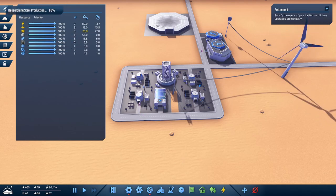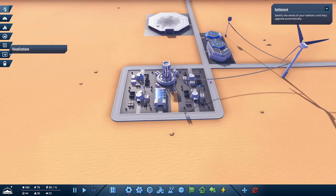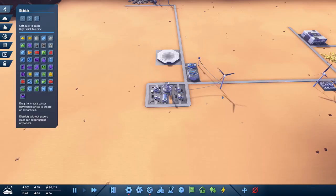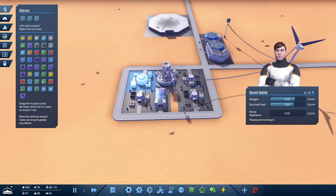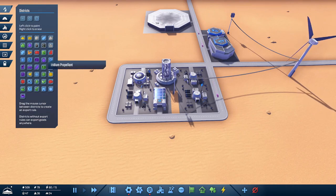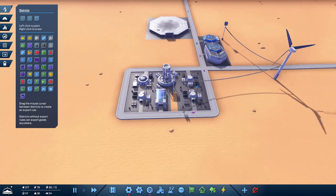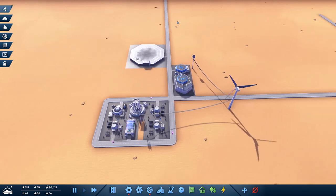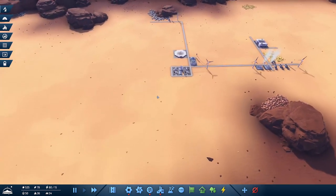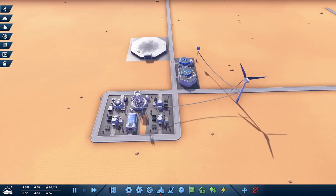At the moment we're playing the waiting game. We have districts - oh, we can mark these. Dragging the mouse cursor between districts creates an export rule. Districts without export rules can export goods anywhere. So we can make districts and say this district can only export to a certain other district - it's a way of preventing traffic from going from one side of the map to the complete opposite. We'll need that later but not yet.